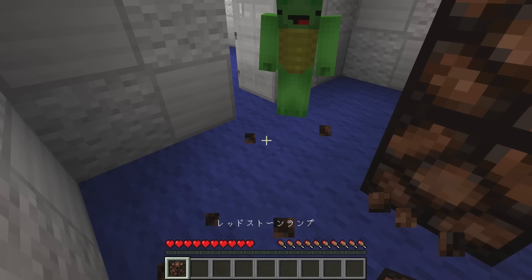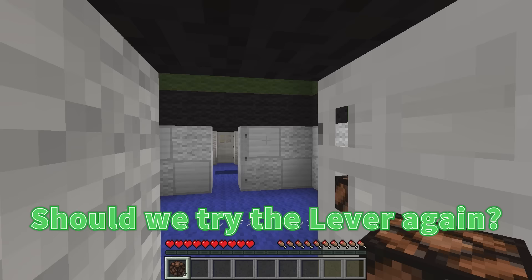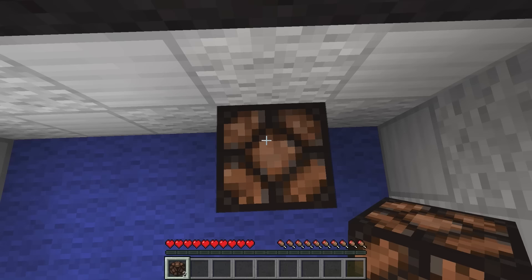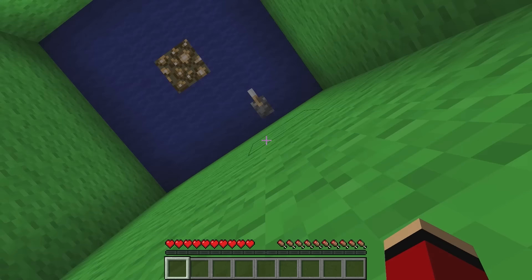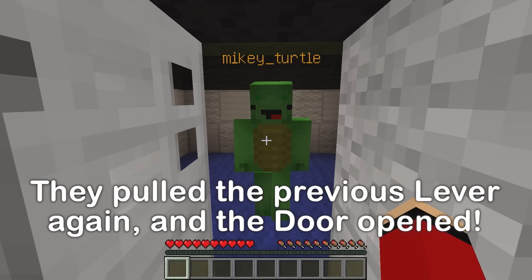I guess that wasn't it! Maybe we cheated by bringing in the lamps? Should we try the lever again? Can we take it with us? It opened! How? I'm not sure why, but pulling the lever again opened the door!